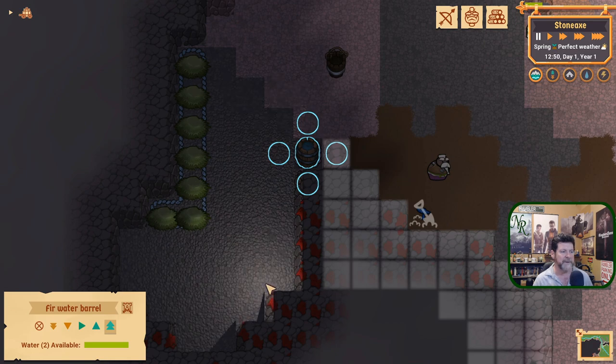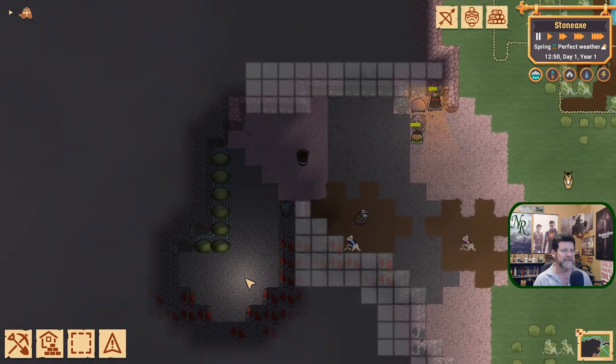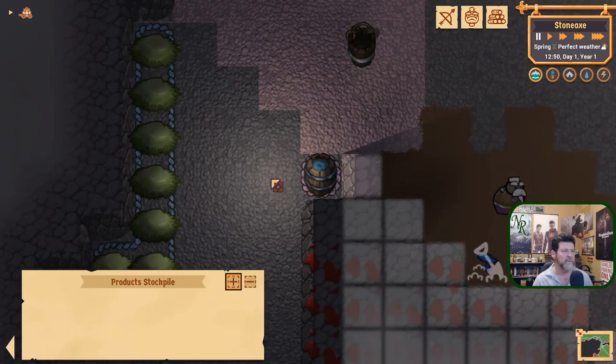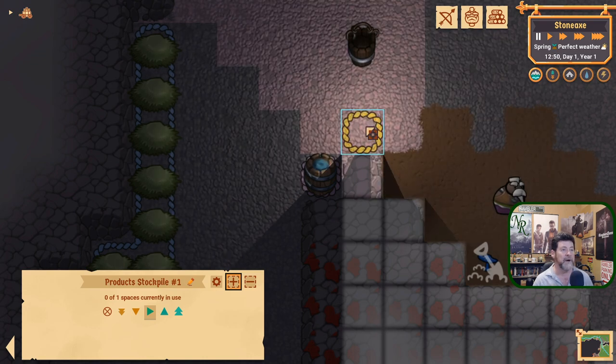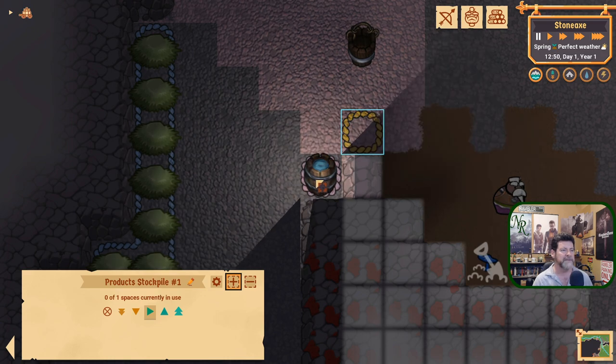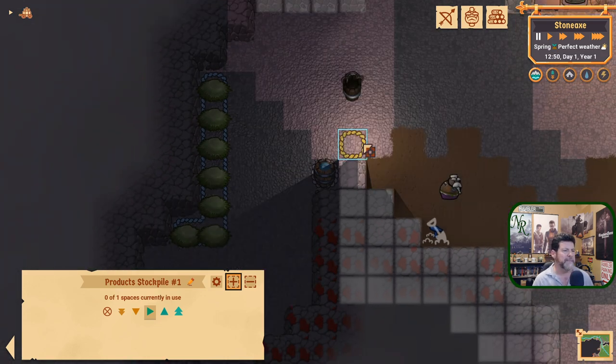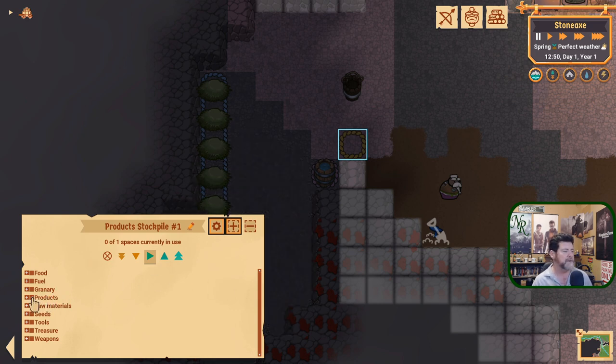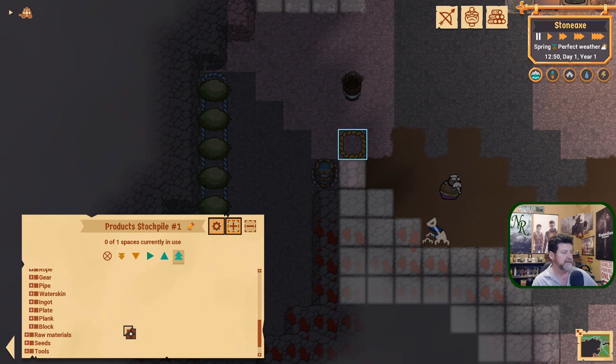We have the concept of stockpiles, and I use them sparingly at first because they can sometimes hold items hostage. A product stockpile lets you filter what goes in. Let's set one up just as an example — I want to give a permanent place to store the water bucket when it's not in use, so it's always near the water barrel. In the settings you can turn everything off and choose only buckets at the highest priority.